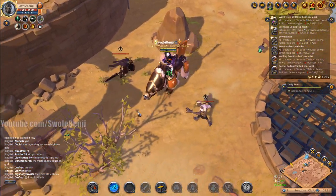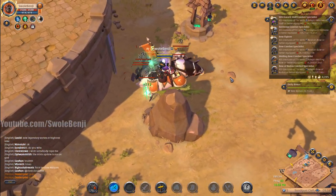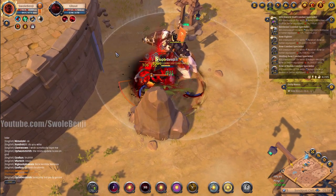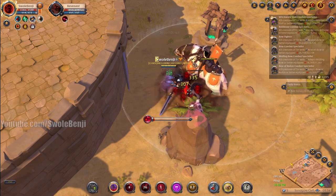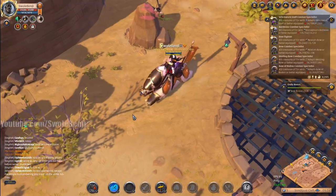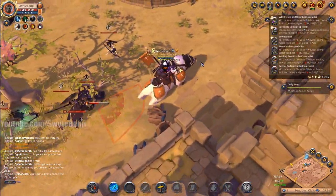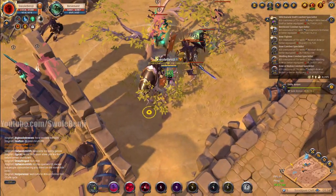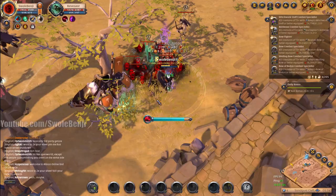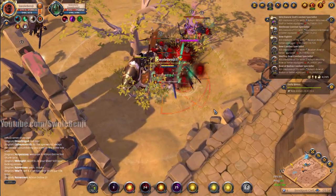I wanted to pull those dudes too but you can't always pull everybody. Let them bunch up, get nice and clustered — drop the puddle, start auto-attacking. Remember every four auto attacks we do an AOE attack. We've got our AOE heal, our laser beam which is an explosion especially if they're standing in puddles — and they are just completely defeated. Boom, easy. I'm full health.